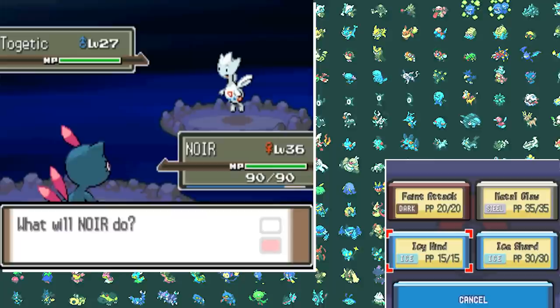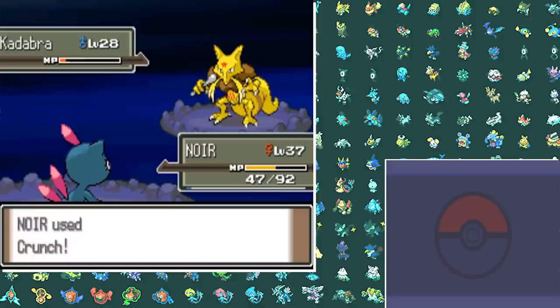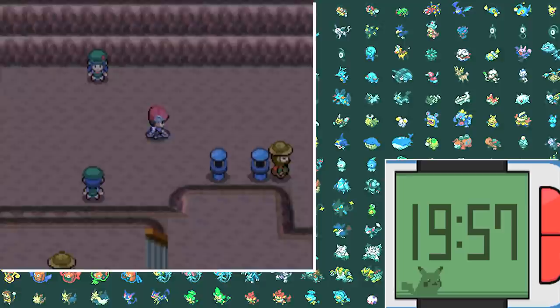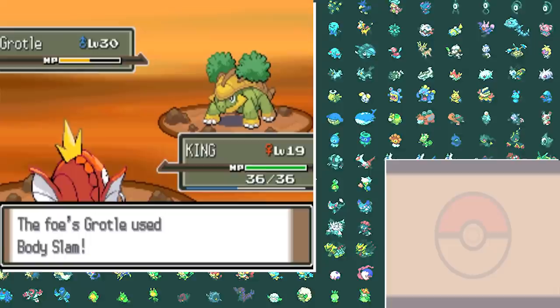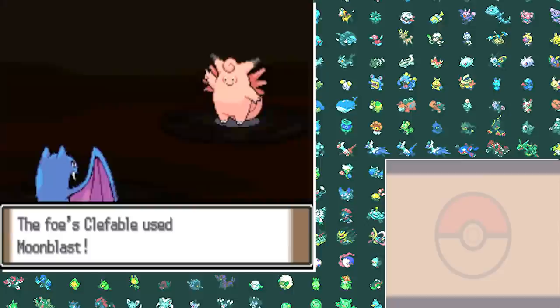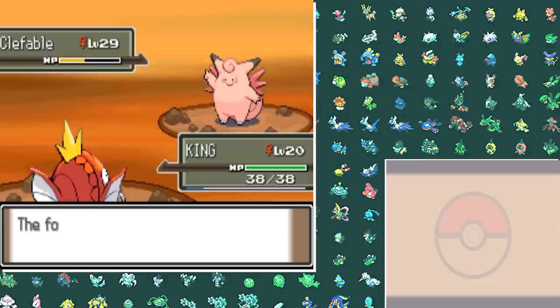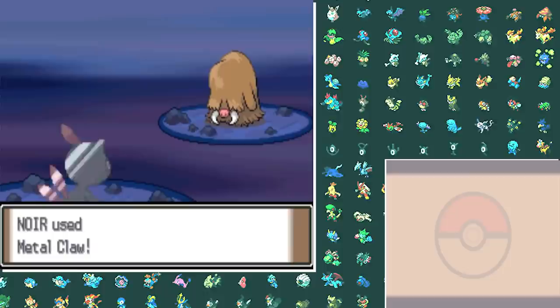We can't actually go to Mt. Coronet until we lead a girl out of this cave. I totally forgot this event was even in the main game — it was tucked away so badly that no one remembers it. Her battle was nothing special though — we easily sweep her entire team with Sneasel's Crunches. After leading Mira through the cave, we can finally move on to Mt. Coronet, but before we enter there's another rival battle with Dawn.